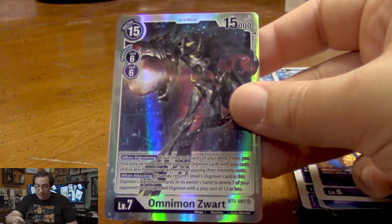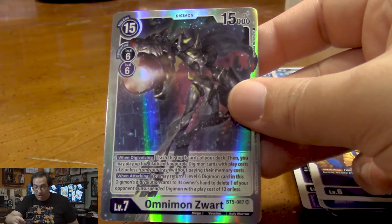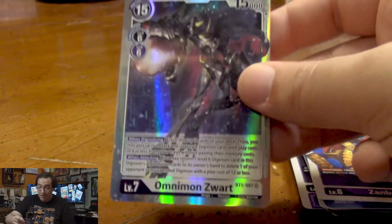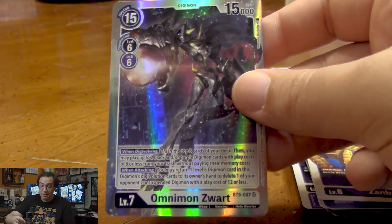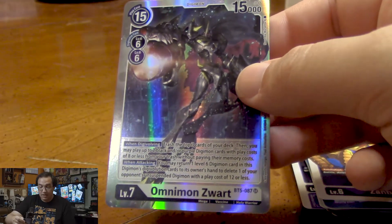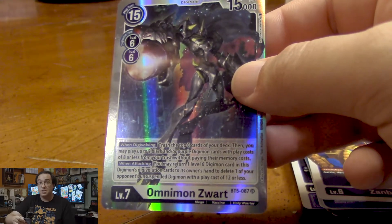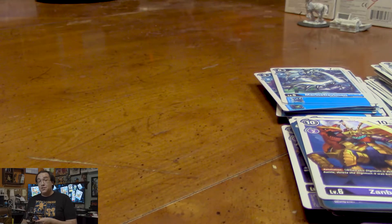We got a Wend-Digivolving Power — we trash the top three cards of our deck, then we can play two black or purple Digimon with play costs of eight or less. Note how it doesn't say their on-play abilities activate, so this is a dangerous card. When attacking, we can return a level six Digimon card from this Digivolution cards to our opponent's hand to delete one of our opponent's Digimon with a play cost of twelve or less. That's a lot of Digimon to choose from — very few cost more than twelve.